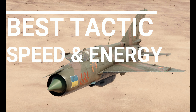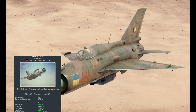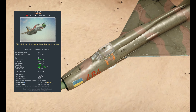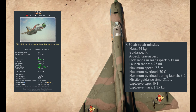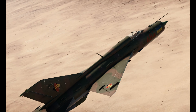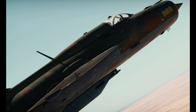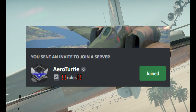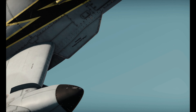The MiG-21's best tactic is going to be its speed and energy. This thing is extremely faster than the A-10A — it can outrun it, outclimb it — but it cannot outturn it, and its delta wings might be a problem. That said, it does carry the R60s and countermeasures if you take off the gun. This is going to be a pretty decent fight: speed versus maneuverability. Also, if you guys would like to join these versus battles, make sure to join the Discord down below. Anyway, let's get into the duel.